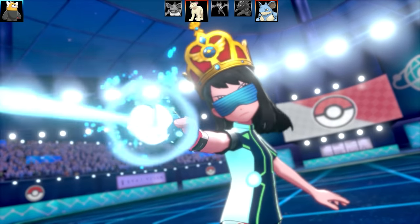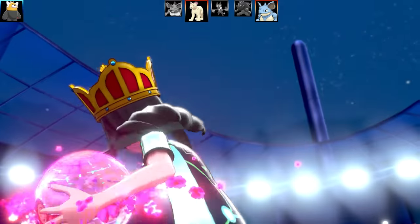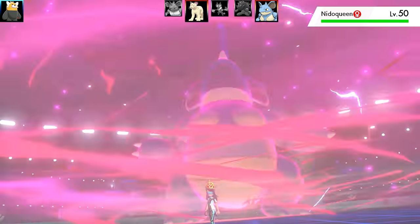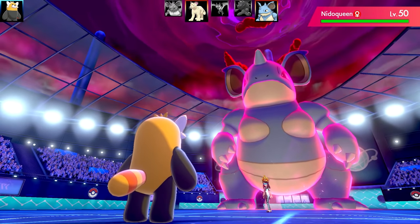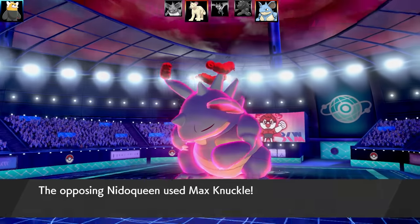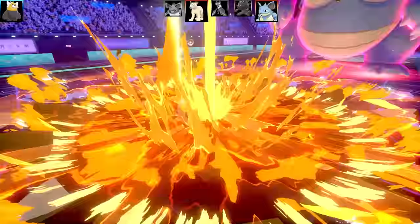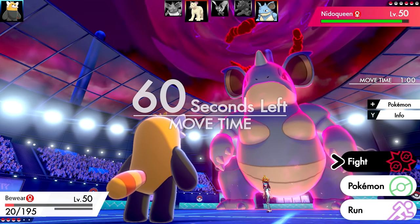It's a Dive Ball Nidoqueen as the Dynamax Pokemon. I'm not sure what strategy they're running - maybe Venoshock or Toxic Spikes support. Nidoqueen can get powerful if it gets Max Ooze boosts up. Going for Pain Split on Nidoqueen - outspeeding, but I don't get a lot of health back, which sucks. Then Nidoqueen goes for Max Knuckle - ouch, that did a lot of damage and almost took Bewear out in one shot.